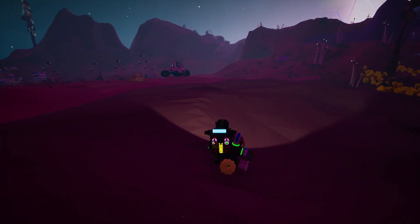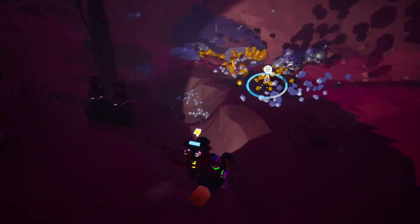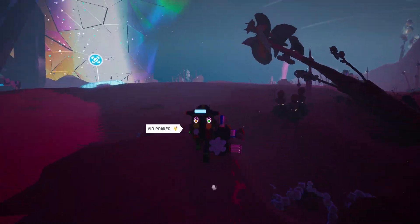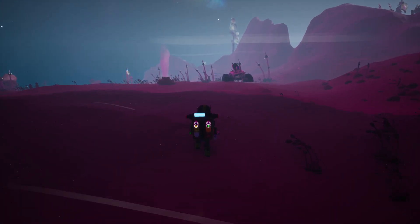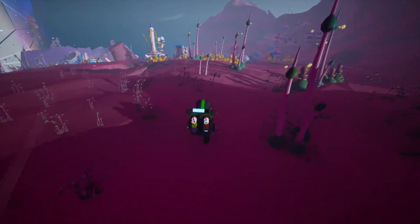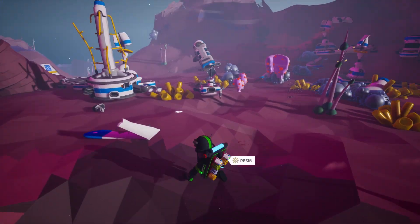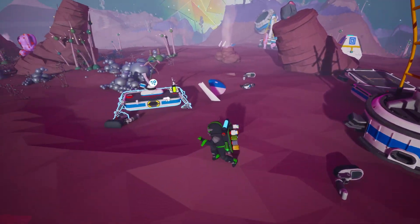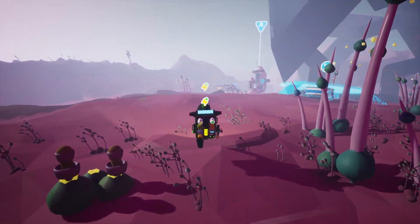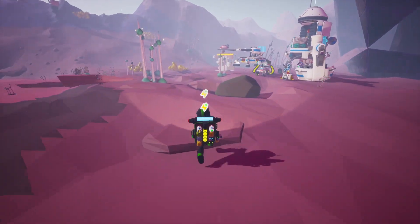There's an oxygen filter right there. And I believe this is the moon planet. Out of power - it's okay. Let's go over here, get this. Dang, that man went flying. Get this guy too and get our energy back.